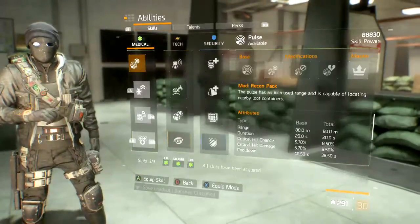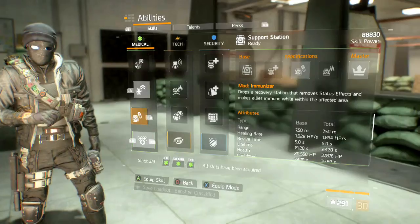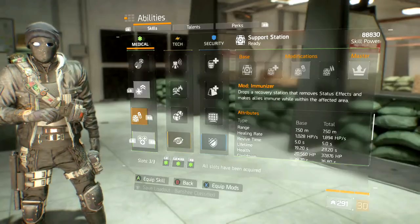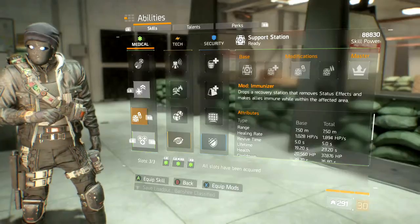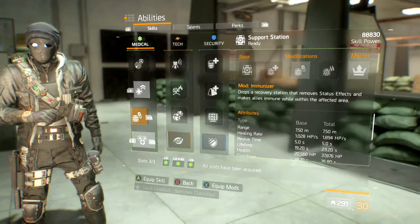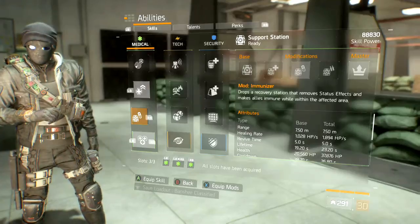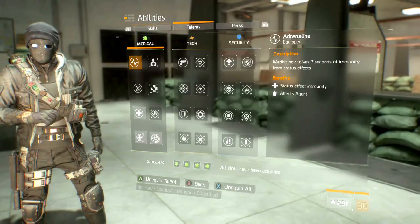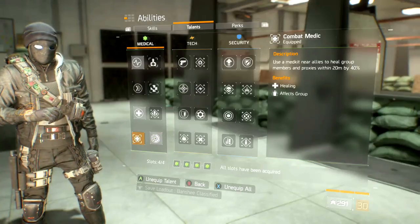For abilities: with 1.8.3 the drop-and-pop is now obsolete, so if you're running the Immune Bag and need that health, keep it down for at least 10 seconds for the full heal. This is a team build, so I'm running the Booster Shot — not an Overheal — to help teammates with bleed, and a Recovery Link to pick anyone up. Talents: Adrenaline, Critical Save, Strike Back, and Combat Medic.